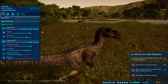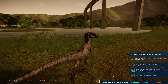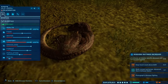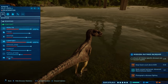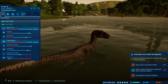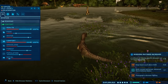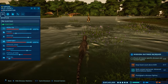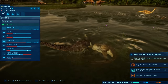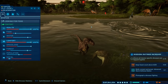It looks like that Struthiomimus is about to get — oh wait, that's a yes, Struthiomimus — I thought that was a Velociraptor. Wait, I should select the Velociraptors. There it is. Where are the other Velociraptors? Oh, that one's still asleep. This one's over here hunting. They're all basically away from each other, hunting. Where's the other one? Oh they're right next to each other — and then that straggler just falling asleep after that big old Struthiomimus meal.